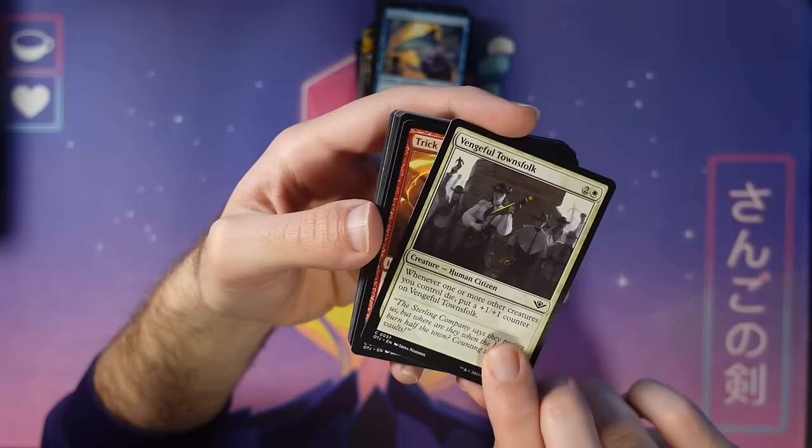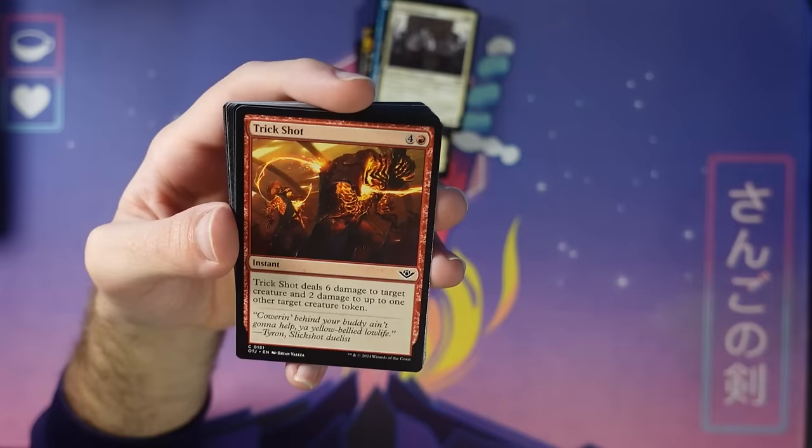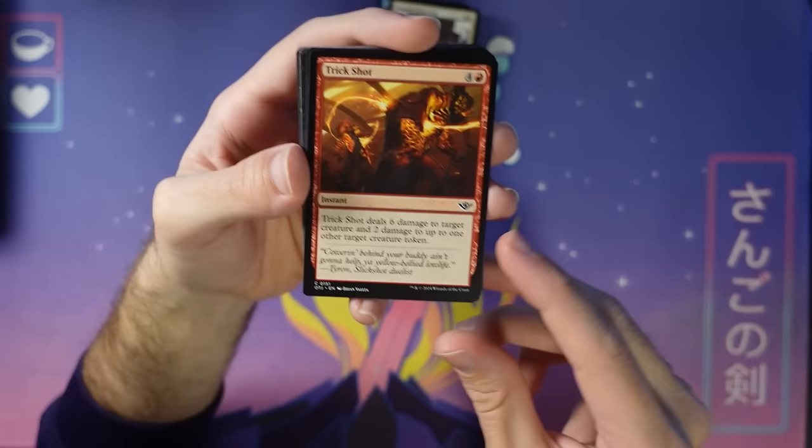Trick Shot — kills off a creature. There's the five-mana deal-five, five-mana deal-six card we've seen plenty of in the past. What little upside does this one have? It shoots a creature token for two damage as well. So you can deal with one of those Mercenaries, which is nice — get those off the board. Kind of the main use here.